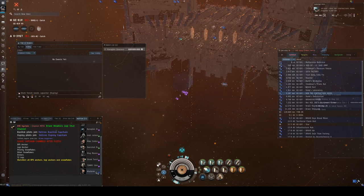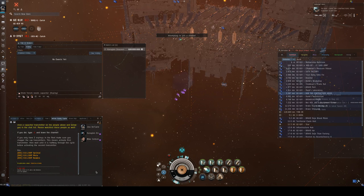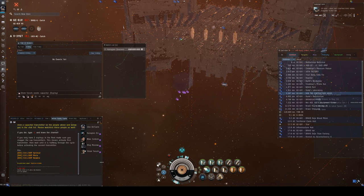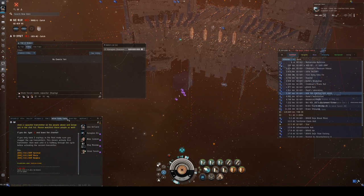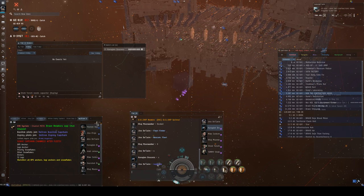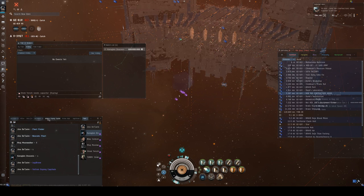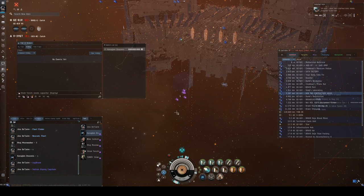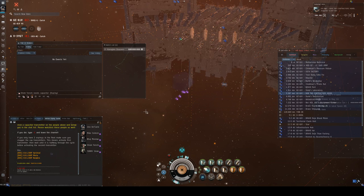The important thing is that we use the Osprey and Basilisk channels to coordinate our cap chain. If you're in a Scythe or Scimitar — anything that can't be in the cap chain — you do not join those channels, because it's actually going to mess up the Osprey pilots. It's important to ask which cap chain channel you should be in, or if someone forgot to quit the channel, we'll sometimes switch channels.